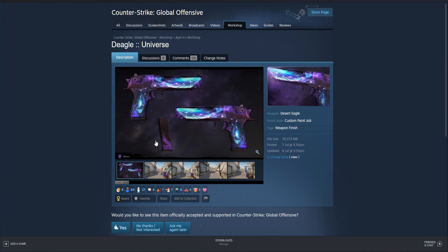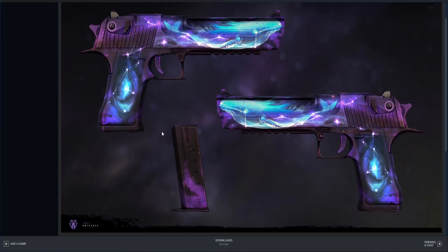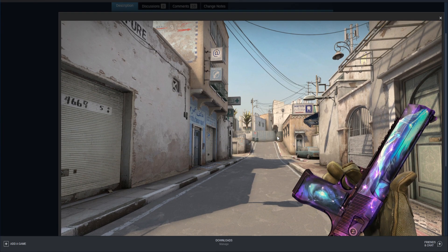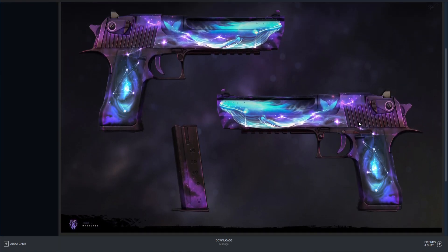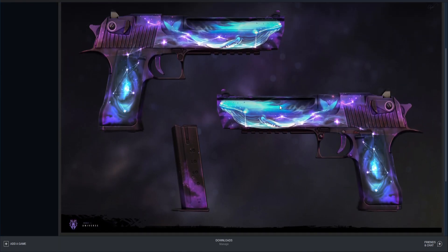Next up we have the Deagle Universe, and here's a picture of it in game. If you have a purple or blue themed inventory, this would be the Rolls Royce — the cream of the crop, the best Deagle you could possibly ask for. It's kind of like you have space on the back, and then there's like a galaxy right here just chilling.